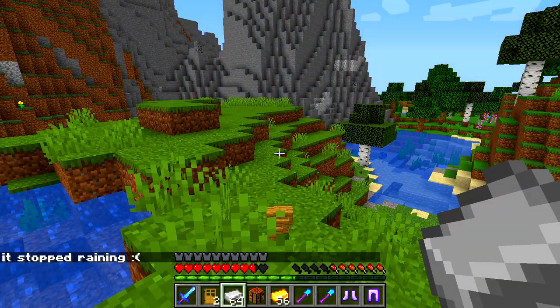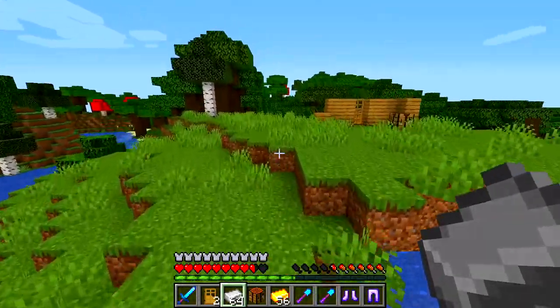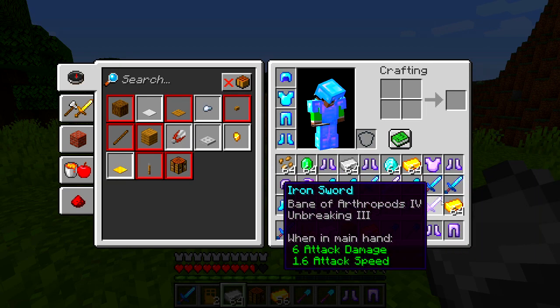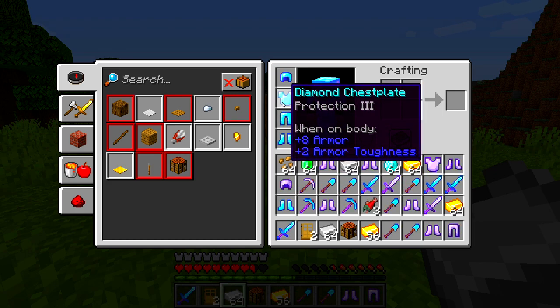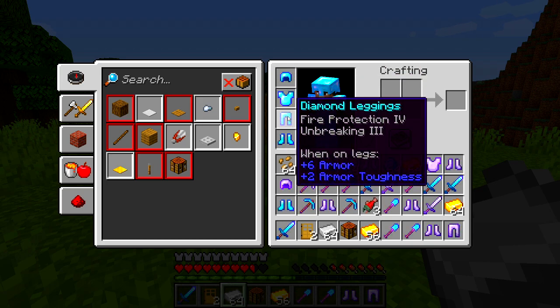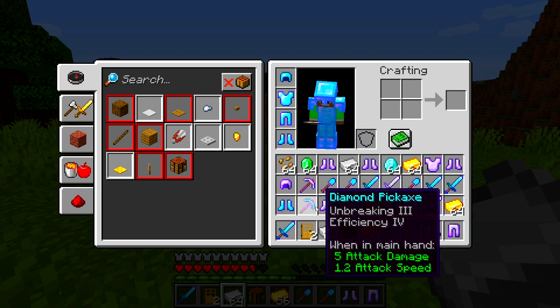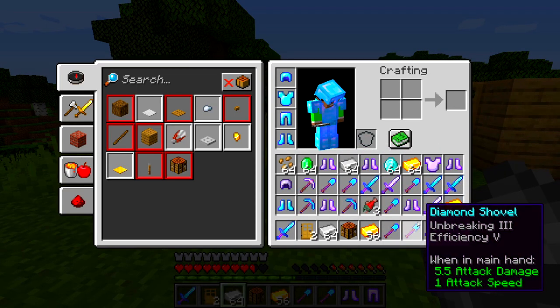It stopped raining, all the items are gone, and my Minecraft is back to normal. Look, it's now sunny again — that was insane! What did we actually get? We got a lot of diamond swords. We got fully enchanted stuff — cursed, protection, mending, unbreaking, fire protection. And 64 diamonds, so we can actually make a pickaxe, an axe, and other stuff!